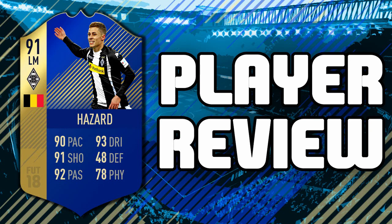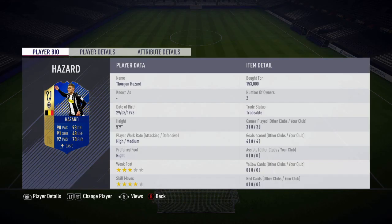Hey, what's up guys, welcome back! We've got a TOTS review today — the 91-rated Thorgan Hazard, getting one over his brother this time. I paid 150k for him and I'm trying to sell him now for 140k but he's not selling, so a big loss for me. But yeah, three games, four goals, three-star weak foot, four-star skill moves.